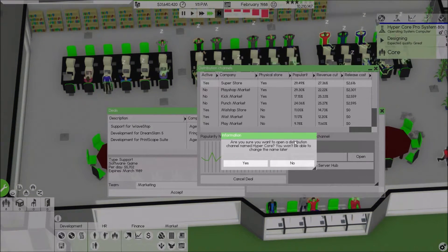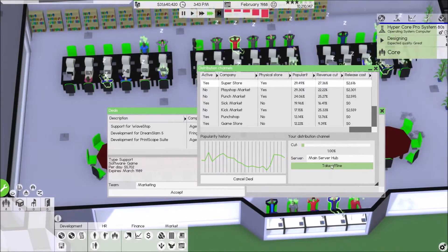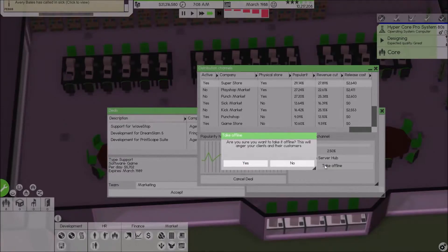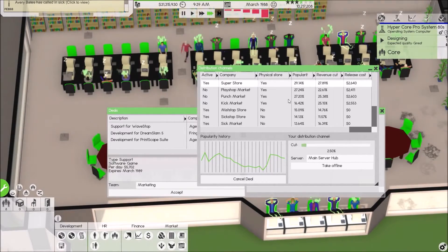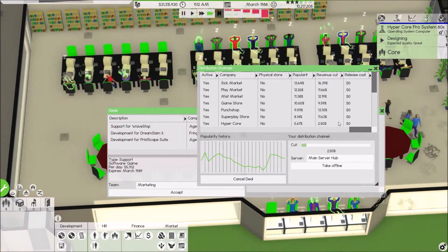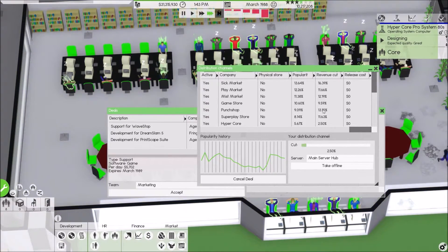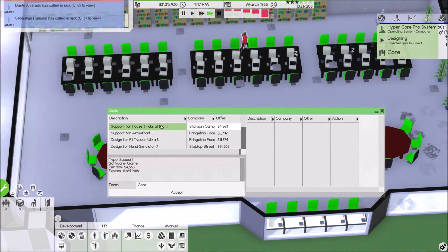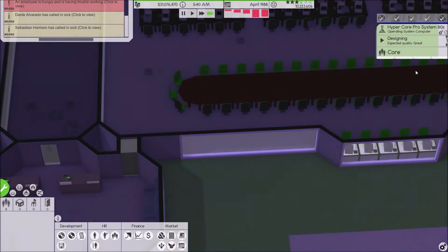Make sure you want to open a channel named HyperCore — you won't be able to change the name — yes! We'll do a 2.50 revenue cut and it's going to run — there we go. Where is HyperCore? Revenue cut, popularity — that's fine. Marketing, marketing — okay here we go, this is where it's going to get good.